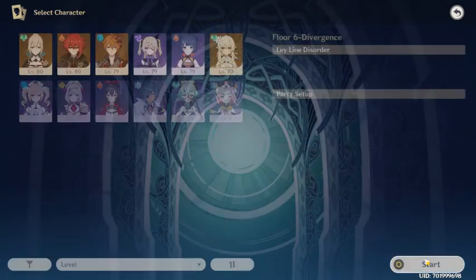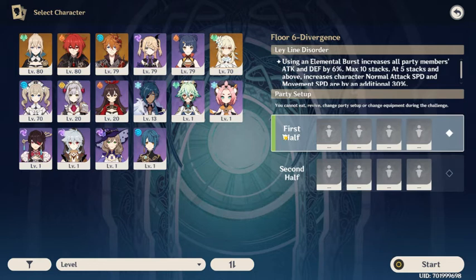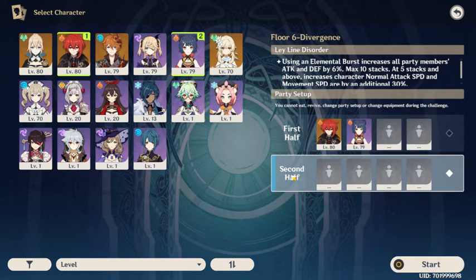So let's see how I would go about personal team building. I want my second team to not have pyro users because there are a lot of pyro slimes, pyro shields, and the abyss mage. The first team wants a lot of pyro users because there's the person with the wooden shield and the cryo slime. So I'm going to put Diluc as my main DPS and Xiangling as my support DPS. For the hydro requirement I'm instantly going to put Tartaglia. If you don't have Tartaglia, you can just use Barbara — she can easily take down the abyss mage shield.